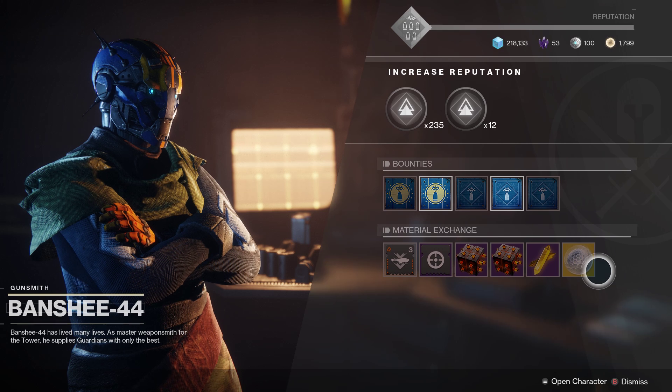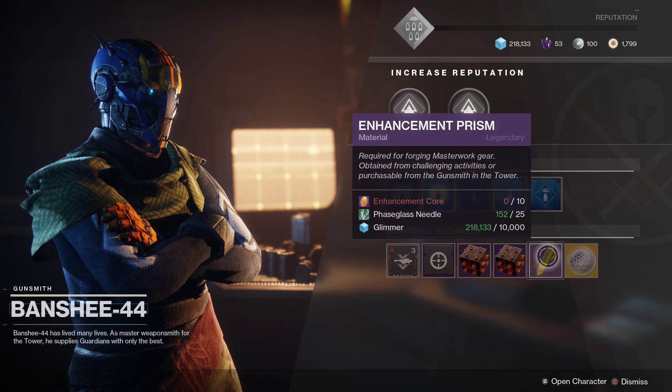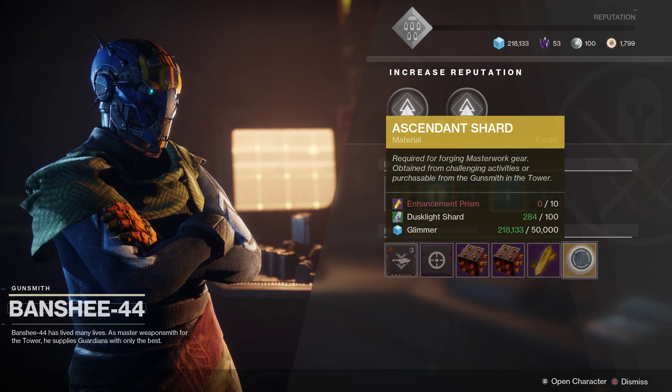You can earn these also in-game by completing content — specifically the Enhancement Prisms and the Ascendant Shards. These can be earned in different events or different things in the game, primarily Ordeal Nightfalls. These are the most challenging group content in the game besides the raids.